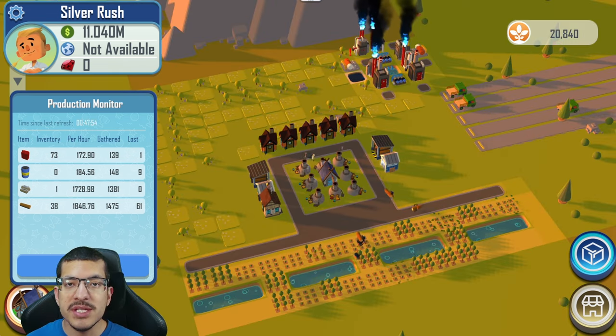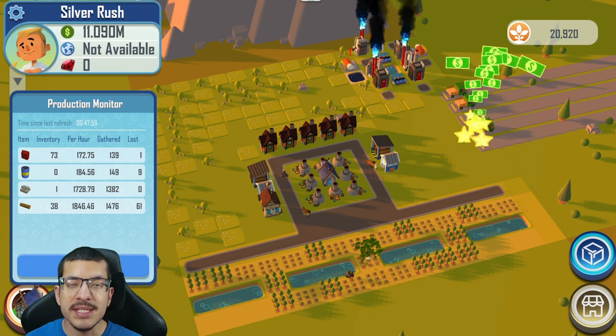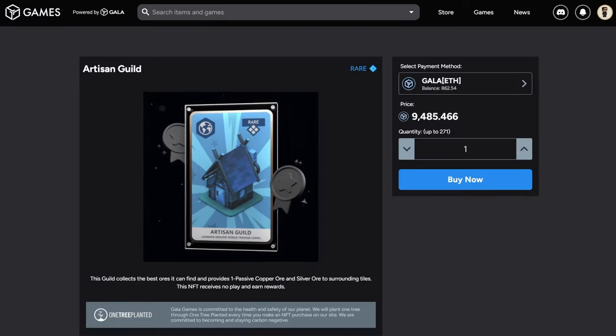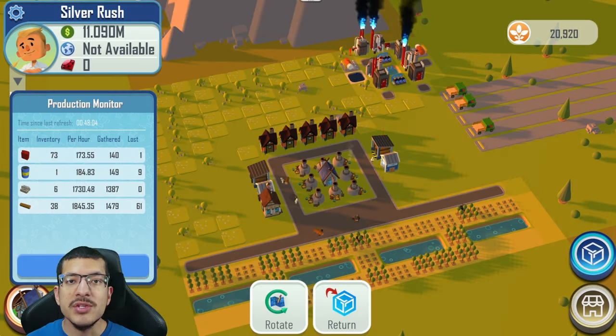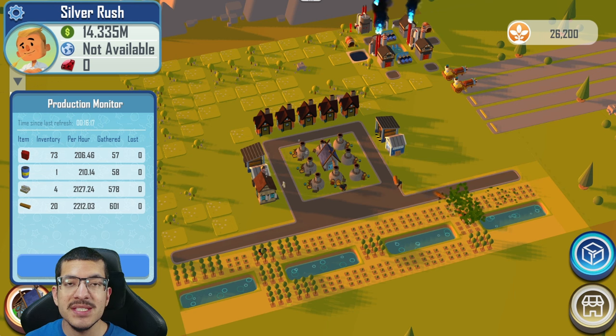Before moving on to the next setup — if you're interested in purchasing the Artisan Guild, you can use the link in the description to go to the Gala Games website and purchase it from the Gala Game store. Using my link will help support the channel, so I appreciate that. This is the second design, and it looks similar to the first but with two additions.